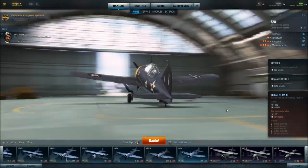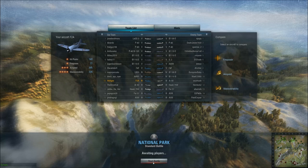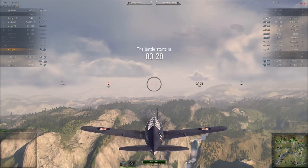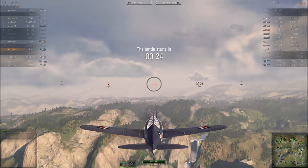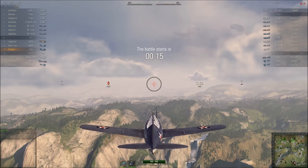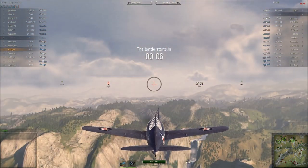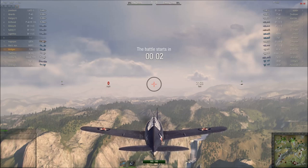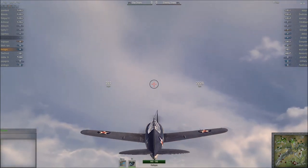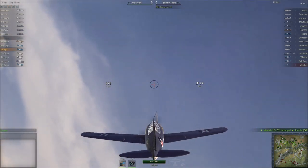Now we're on to the Brewster Buffalo. I want to say most of the fighter aircraft that were actually stationed on Midway at the Battle of Midway were Brewster Buffaloes. Again, same map, so we're all deployed kind of laterally and spreading really across the north.